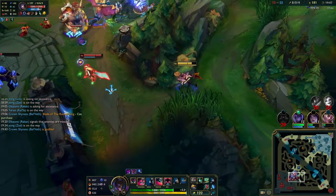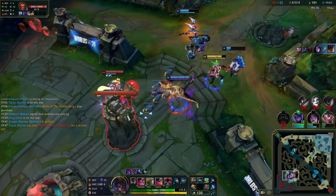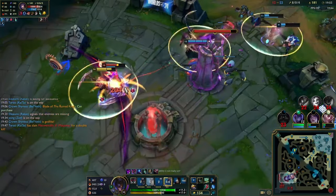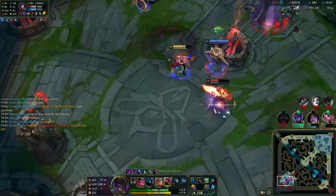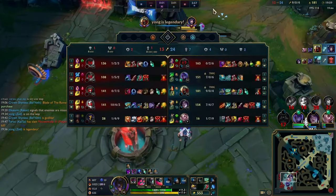Right here we're sieging, so I'm just chasing down the Ahri. Then he ults and I'm thinking we could probably still kill her because she's trying to clear the wave. We ult onto her like this, chase her down, and we kill her. We take some towers.